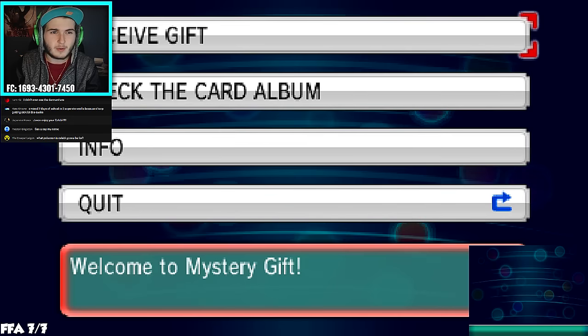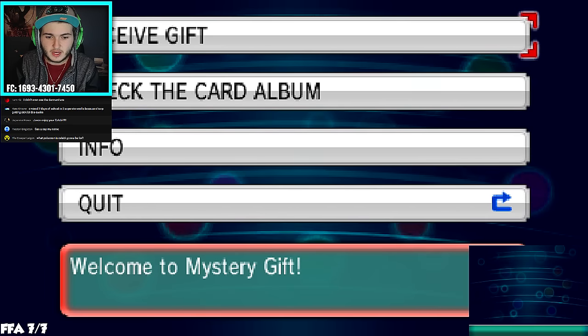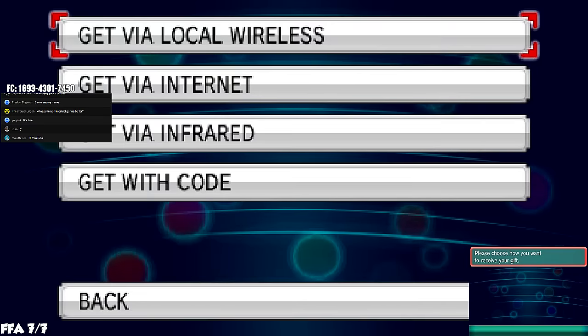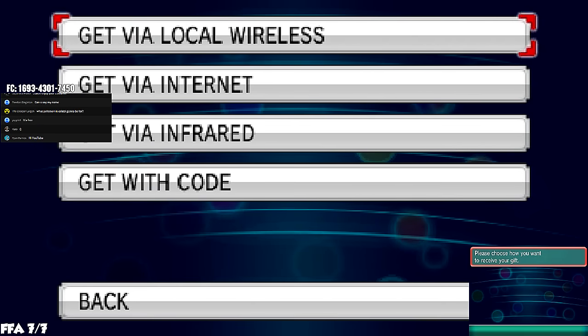Once you're at Mystery Gift, you're going to go to Receive Gift. I should probably turn my camera off so you guys can see this better. So you're going to go to Receive Gift and open the communication channel.